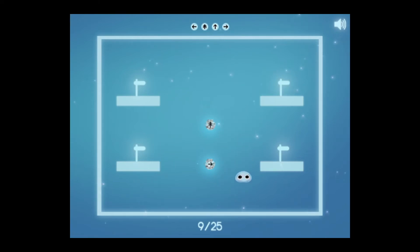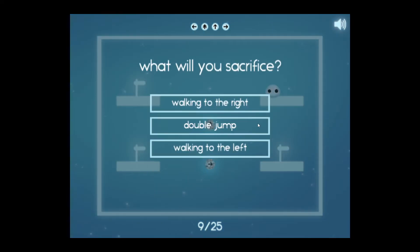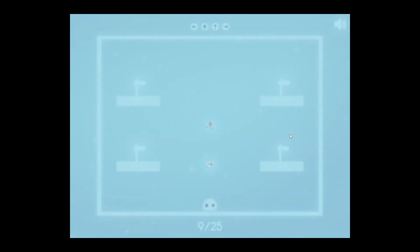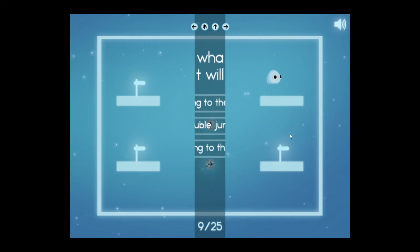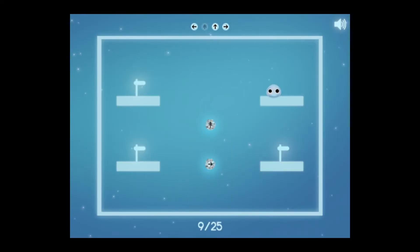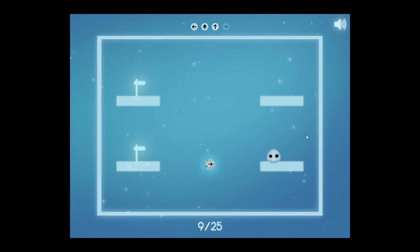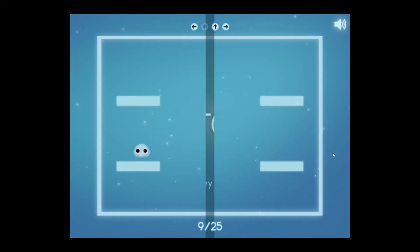Getting rid of walking to the right — I have to be on that side to get there. Getting rid of double jump. I need to be able to reach the double jump. There we go, we got it back. Let's get rid of walking to the right, and we've gotten that back. Now we can get rid of our double jump again and just grab that.